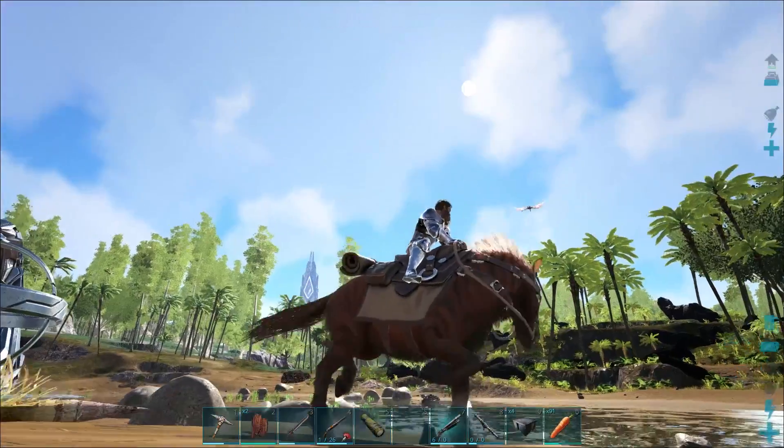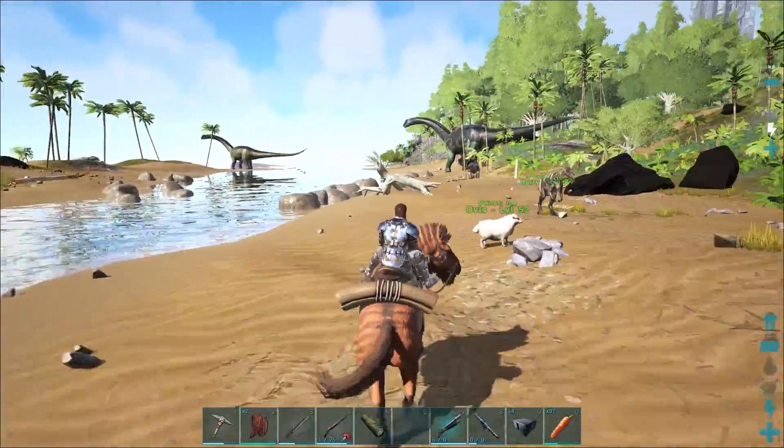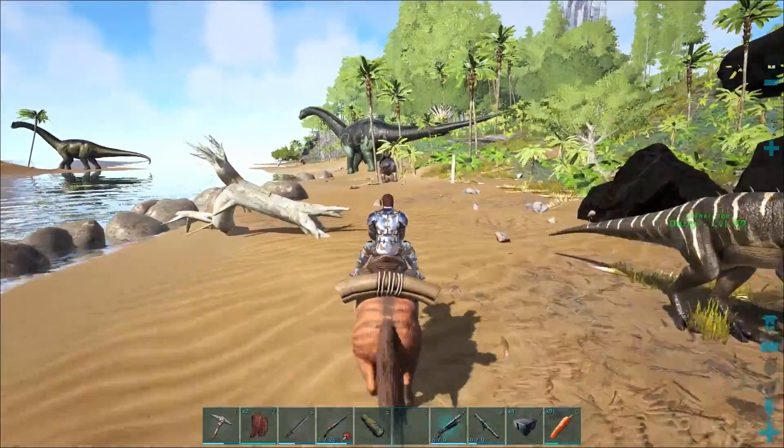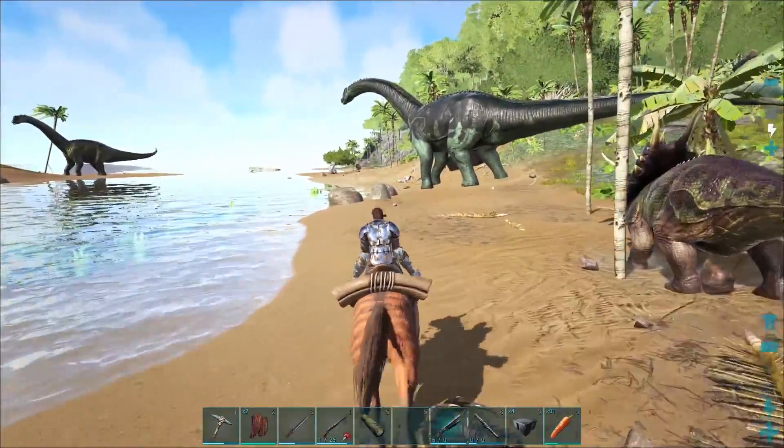There is also a very rare variety of the Equus that comes equipped with a unicorn horn on the front of it. It is extremely rare and I personally haven't seen one yet, but it is in the game. So go ahead and keep looking for that unicorn.